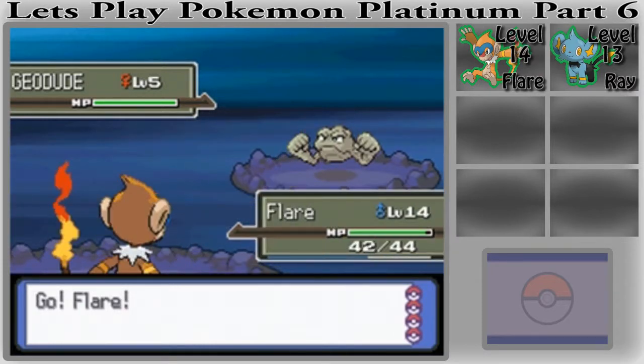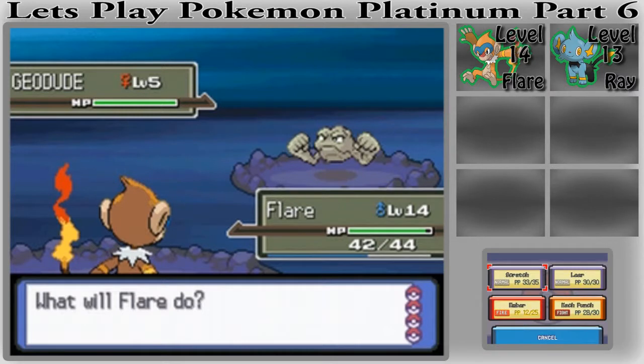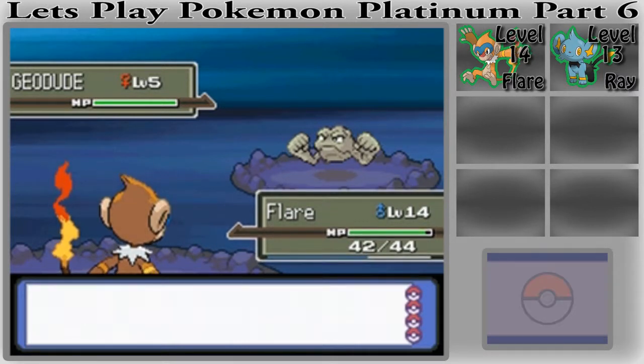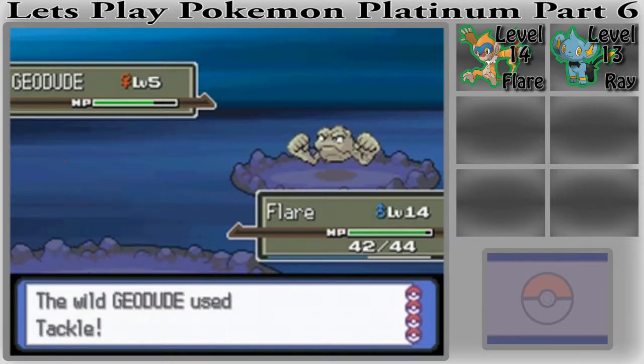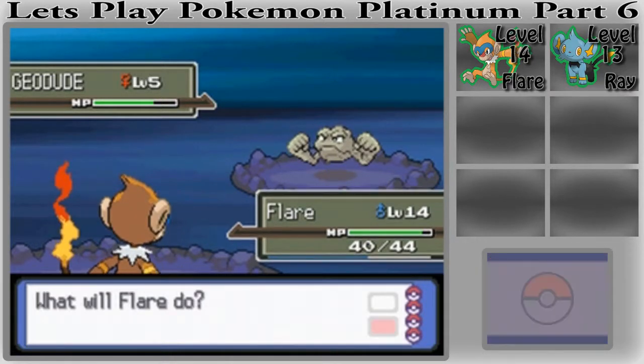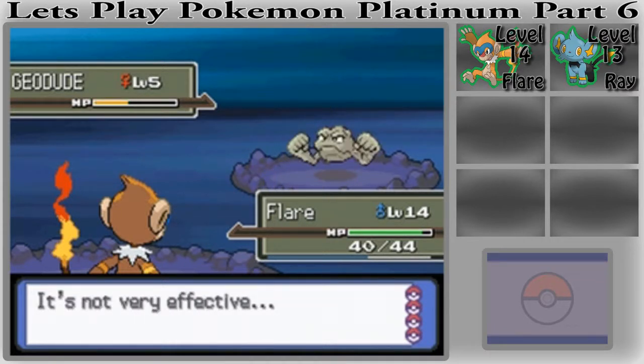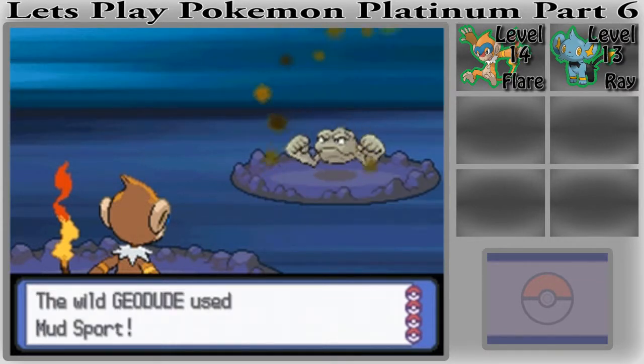Geodudes are Rock Ground types. They have pretty good stats — in fact I even considered it being part of my team, which it's not going to be. I'm going to catch it for the thing I like to call an HM slave. Once we weaken this Pokémon a little bit more...